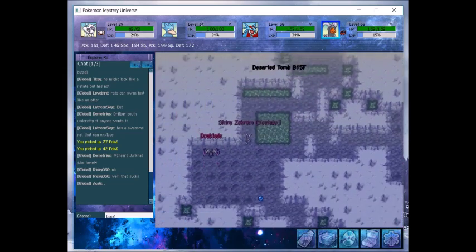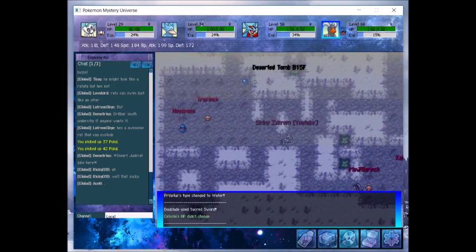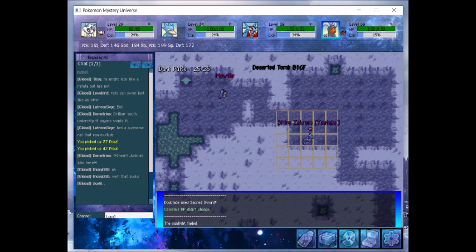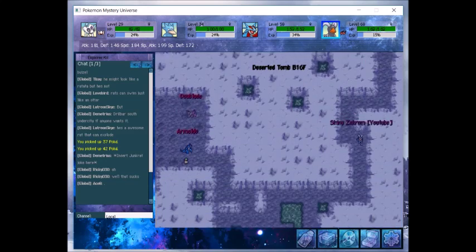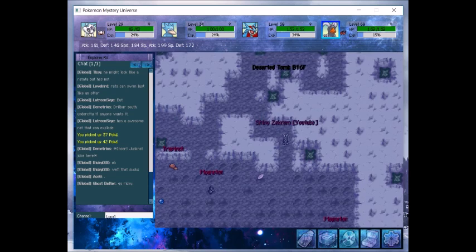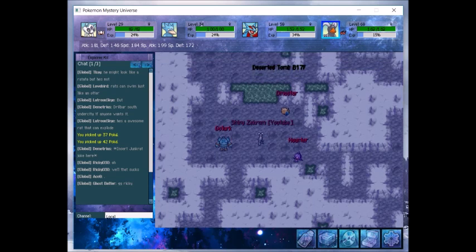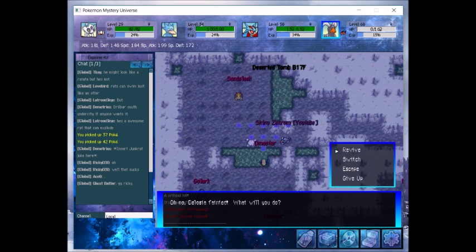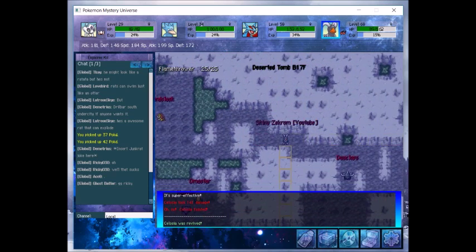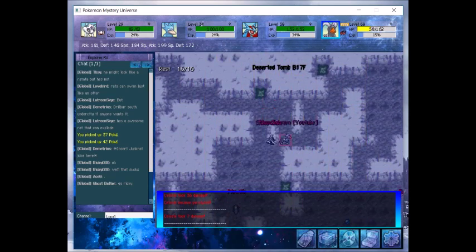That warp to the stairs is probably one of the most useful effects, next to of course revealing hidden items — it can also reveal Heart Scales in the walls if you get lucky. The exp in here isn't half bad, but I really wouldn't recommend using this as a training place. It's more so a place to find a couple of specific recruits. That range really struck us and got us hit.